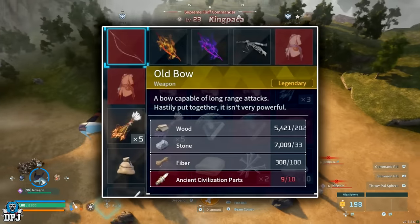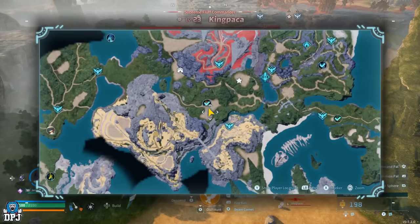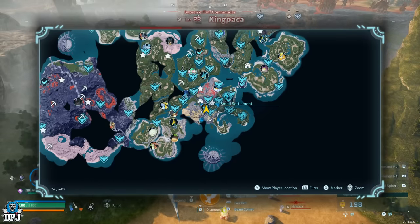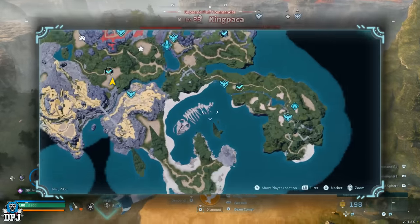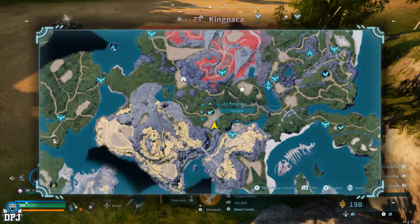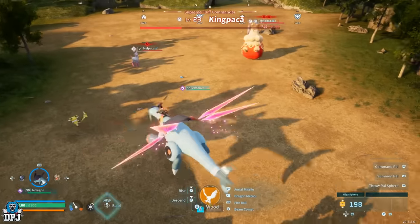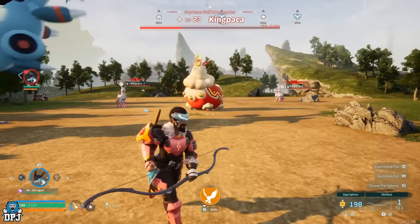Next up, we have the legendary pal ball schematic. This drops from the King Packer alpha boss, seen on the map right here. He's also only level 23, so you could probably farm this fairly early on. King Packer is weak to dark element pals, so keep that in mind if you plan on farming this guy.